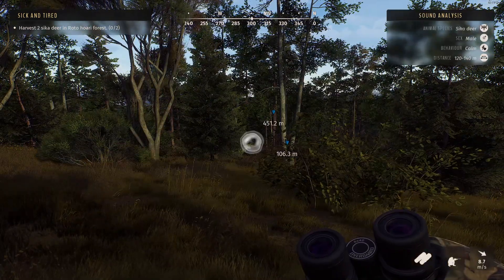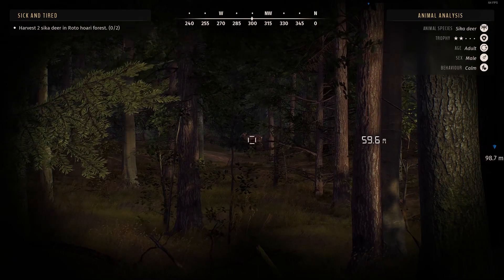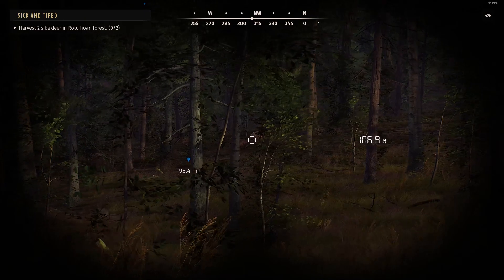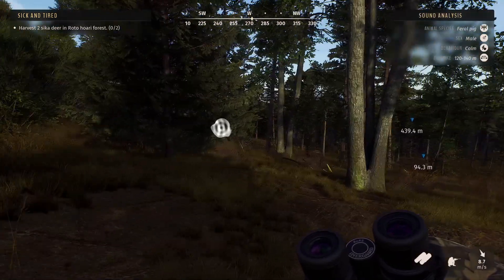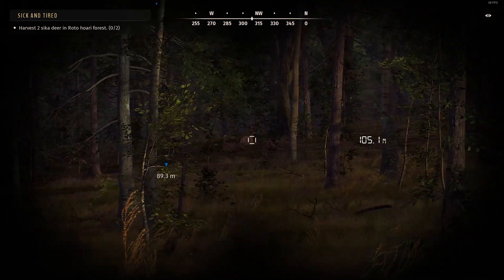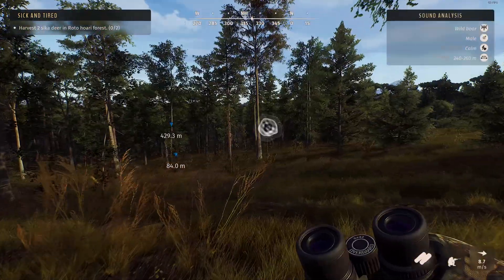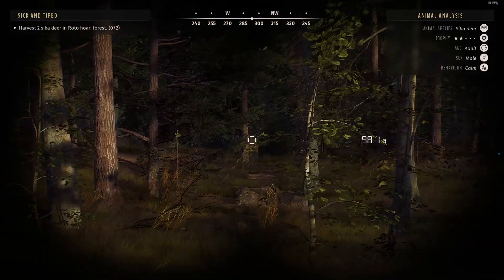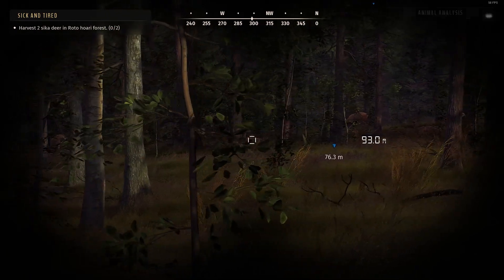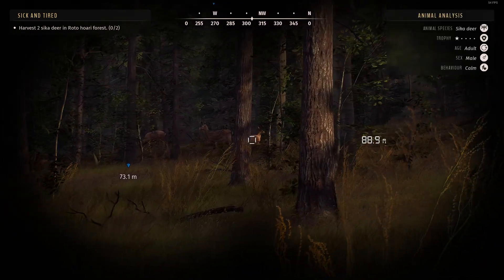Two-star adult. I'm going to see you okay, buddy — he's just singing. The mission says any two, doesn't specify. There's an apparent pig over that direction too. One-star adult here. This isn't really the best Sika herd to be hunting. I'm feeling maybe I shouldn't just shoot any of them just for completing the mission — maybe I should find a proper one to shoot. It's five total: three female. Was it two? Who's this over here? Yeah, that's a female.